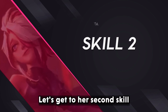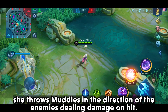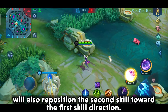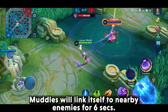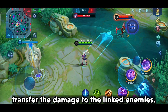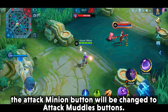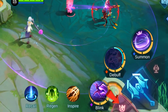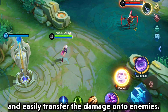Her second skill has her throw Muddles in the direction of the enemies, dealing damage. Using the first skill while her second skill is active will also reposition Muddles toward the first skill's direction. Muddles will link itself to nearby enemies for six seconds, and while linked, attacking Muddles will transfer the damage to those linked enemies for that six-second duration.